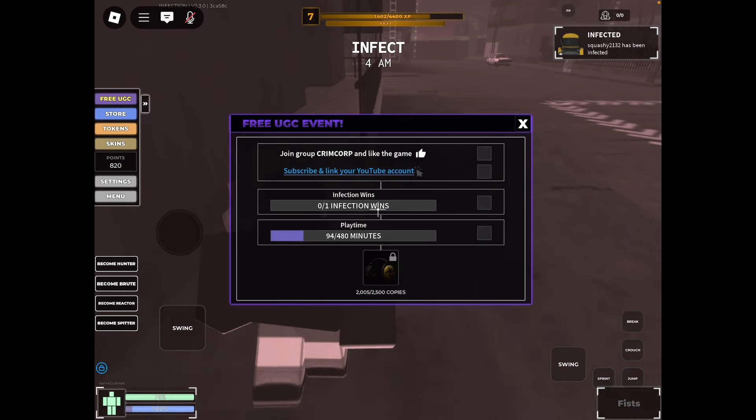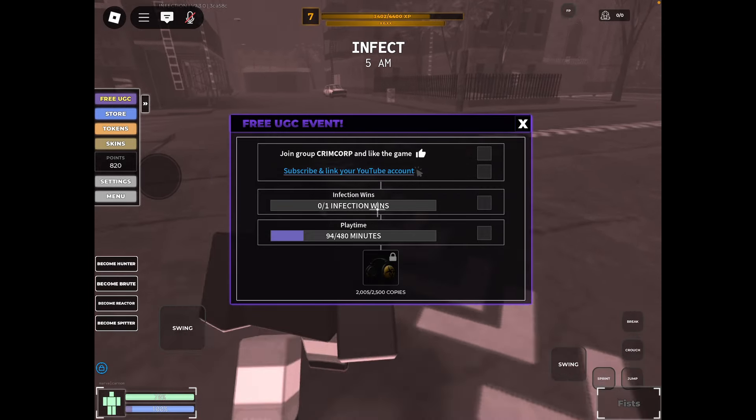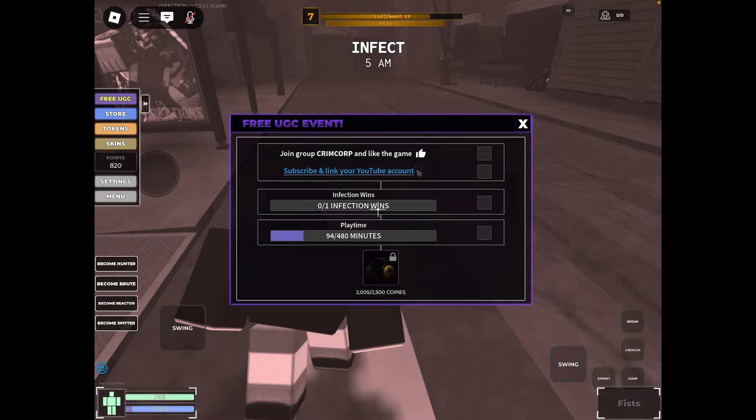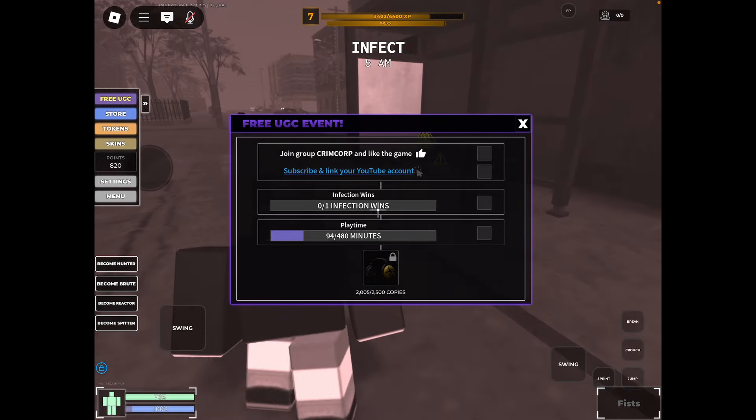To do the last task, you have to play the game for 480 minutes, which is about 8 hours. This is basically how you get this free UGC limited. I would say this UGC is challenging to get, but the UGC is cool so you guys should get it.